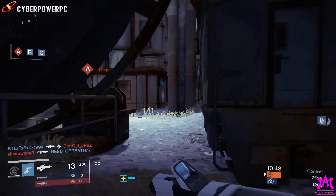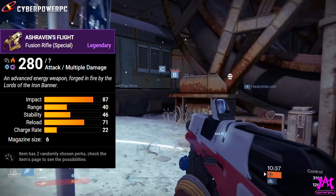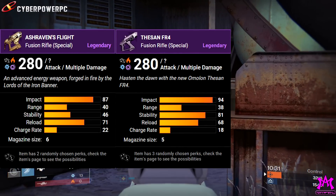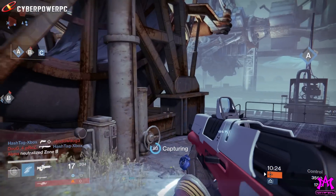First up, we have the Ash Raven's Flight Fusion Rifle. Comparing this weapon card to my Omelon Decent FR4 Fusion Rifle from Banshee, I'd rather take the Omelon all day long. It has better stability, higher impact, and reload. So sorry, Ash Raven, but you're pretty much the Ass Raven.